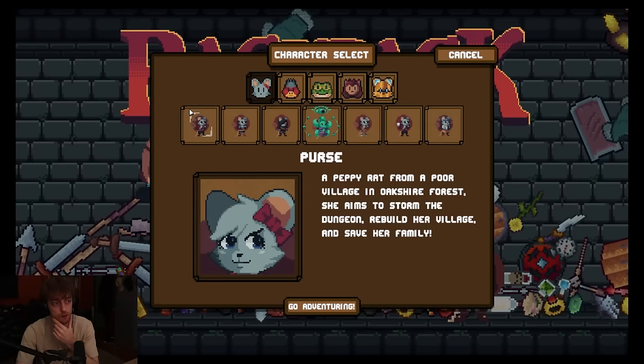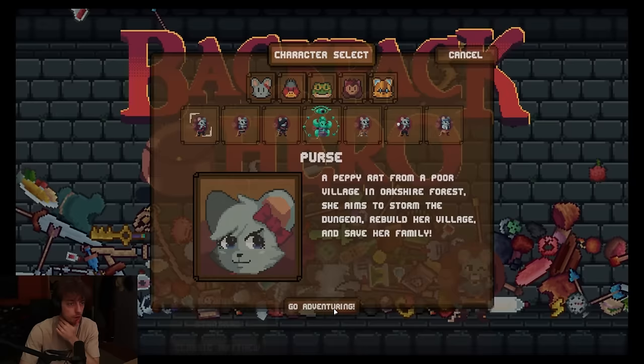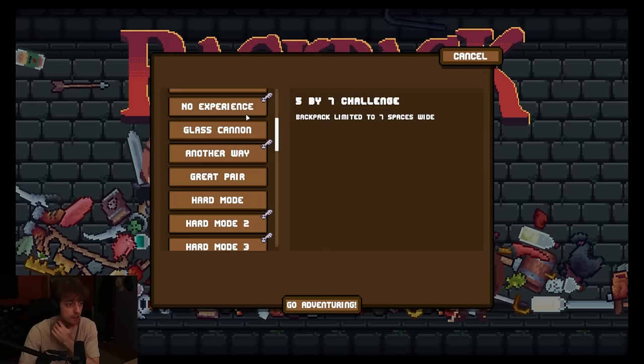Let's just play her. Tutorial standard, easy mode, endless dream, 5x7 challenge. Wait, there's so many cool ways to play. Glass cannon - your max health is 1. Oh, that's sick. Alright, let's go.